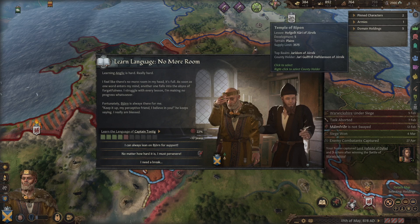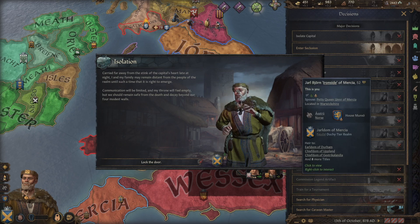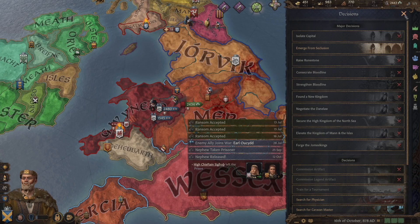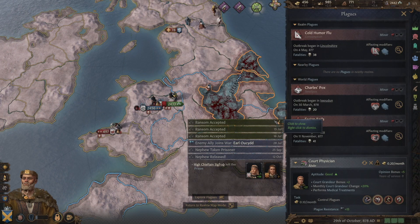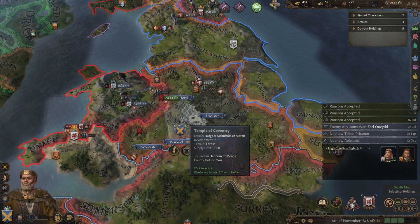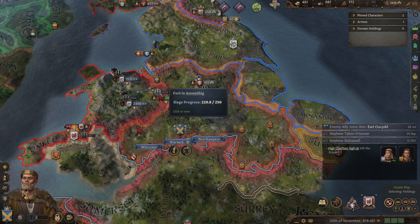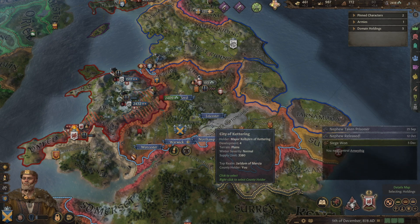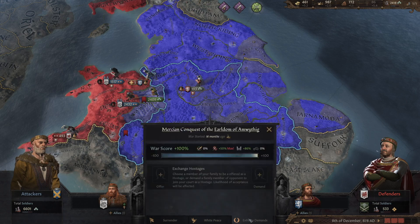I want to go up and check out how our brother's kingdom has been split up. As the battle with our enemies to the west finishes up, the plague is spreading and we are going into isolation. This gains us stress because we are brave and we're losing some legitimacy, but we're going to get secluded for five years to see if it helps. The cold humor flu is heading our way — we do not want this. As soon as we get this siege point, I think we'll win the war.